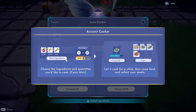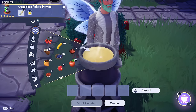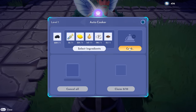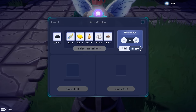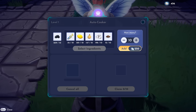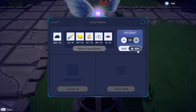Now let's see how it works. We also got some resources back and some hourglass experience there. To find the cooker you need to go to Utilities and scroll down to the bottom — here it is. I'll place it right there. It says: choose the ingredients and quantities you'd like to cook, it costs mist, let it cook for a while, then come back and collect your meals. Let's select ingredients — say Arendelle Pickled Herring — hit autofill and start cooking. Cooking just one meal costs 25 mist, and 10 meals costs 250 mist.